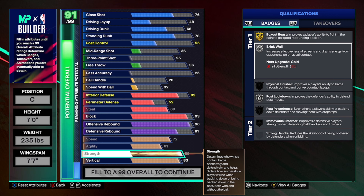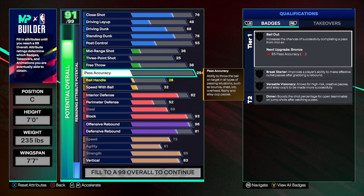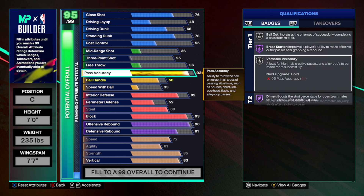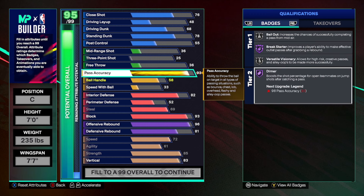I genuinely can't wait for y'all to use this build and just see how fast you feel on the court — it is absolutely insane. The next thing we're going to upgrade is what's going to make all of your teammates love you. Our pass accuracy is going to be a massive 93 overall rating, which gives you Hall of Fame break starter and Hall of Fame dimer. Your teammates are not going to miss. You can even upgrade these to legend with max plus ones or badge elevators — we'll talk about that later.